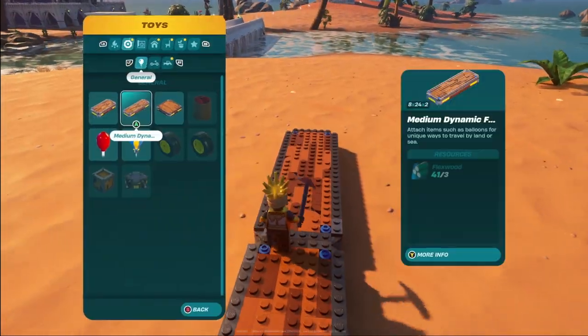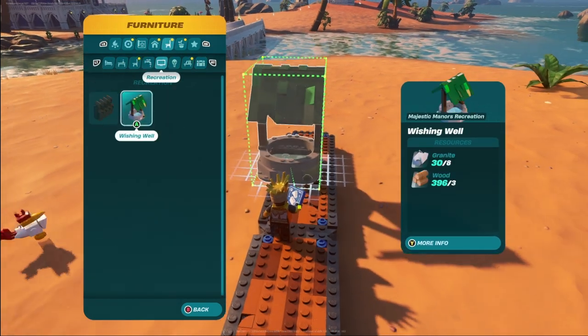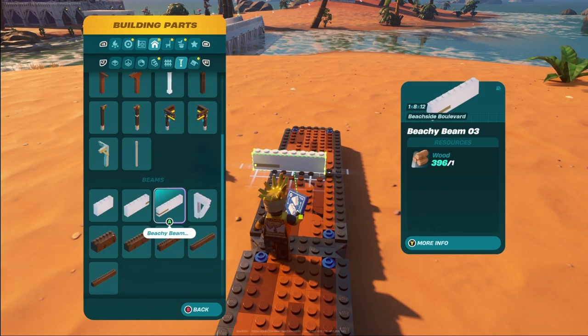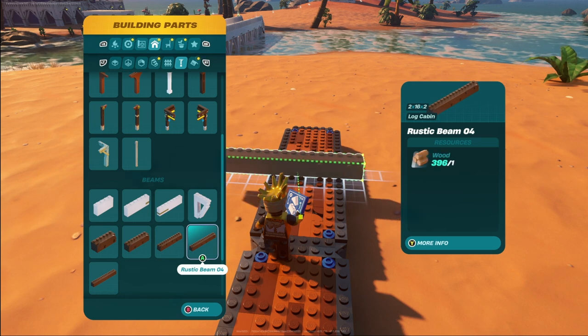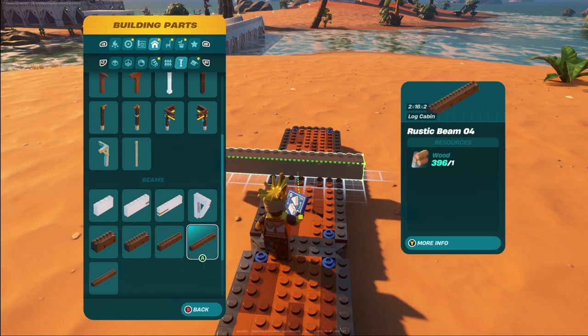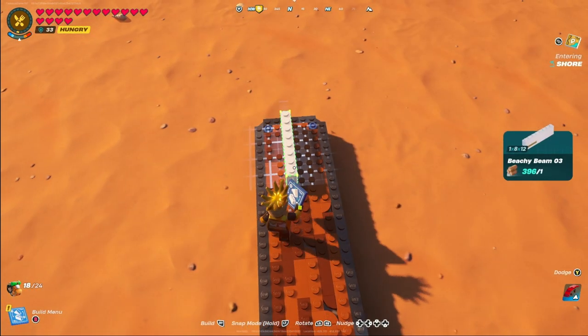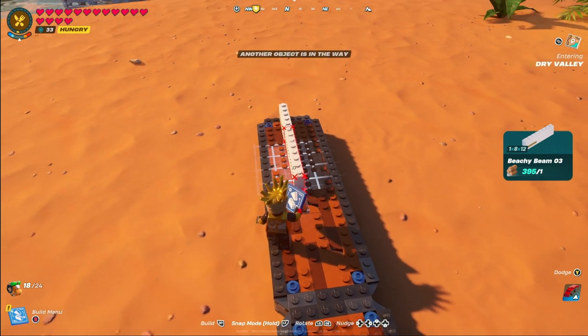At this point you can do one of two things. If you have the Beachy Boulevard set, you can come over to your supports and grab the Beachy Beam 3s — that's what we'll be using in this tutorial. However, if you don't have those, you can use a combination of Rustic Beams and any floor pieces I'll be showing you, as long as they're the same dimensions. We're going to do nine of these in length in total.